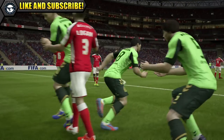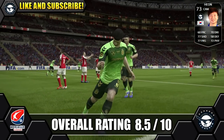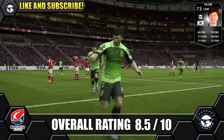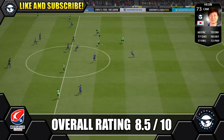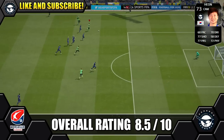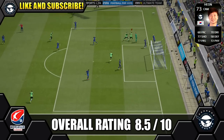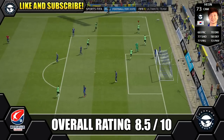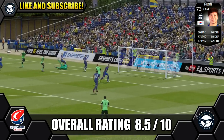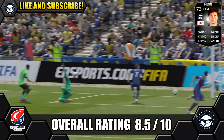Overall we are giving silver inform Hyun an 8.5 out of 10. He does make a great silver CAM with his great passing and of course his amazing shooting. Obviously there is the pace problem, but if you can cope with that then this won't be a problem and he will be the player for you — his positives do far outweigh his negatives. Hyun's price range is 16 to 25k, so he is really a pretty decent price for a nice silver inform CAM.